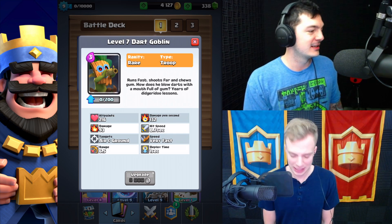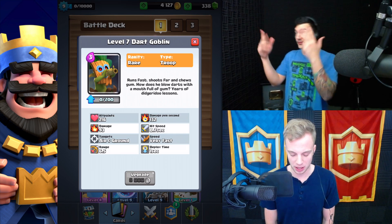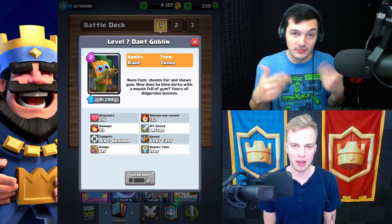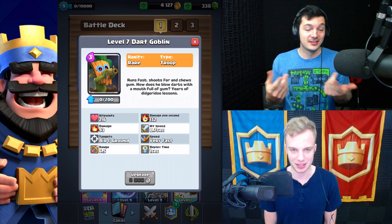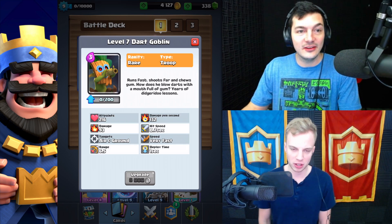Hey, what's going on guys? It's a spicy new card. It's gonna be dropping in just about a day for you guys and we are going to be experimenting with the Dart Goblin. Well let me go ahead and read the description: 'We still have no idea what this means but it runs fast, shoots far, and chews gum.' How does he blow darts with a mouthful of gum? Years of didgeridoo lessons. I don't know what didgeridoo is, so you guys in the comments let us know. Nick, what do you think about the card?